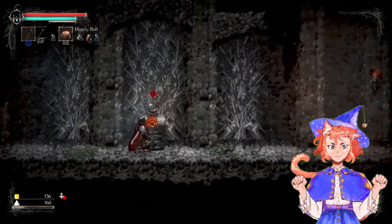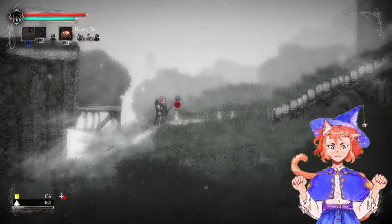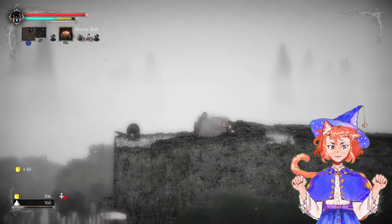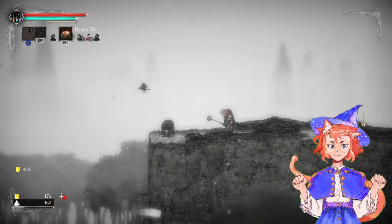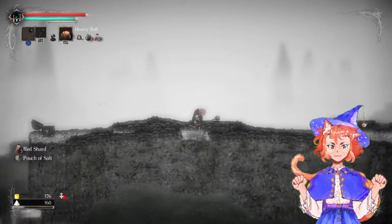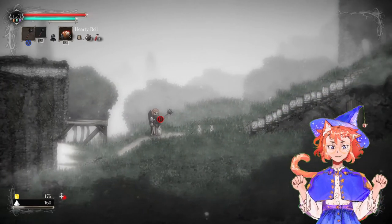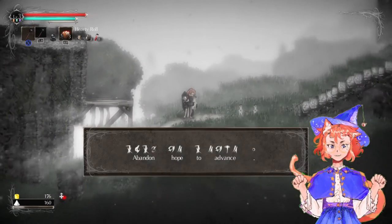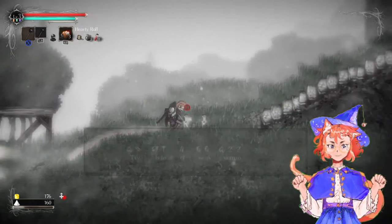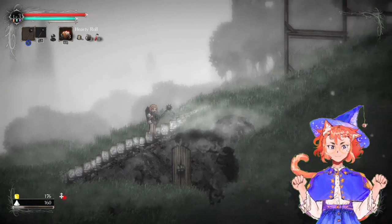When I defeat enemies, open chests, or sometimes break barrels, you'll see these little sparkly things come out — those are salt. I just got a red shard and a pouch of salt. Pouches are items filled with salt that you can use. You'll see later in the run what pouches are good for. These are basically your currency as you progress.